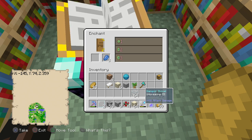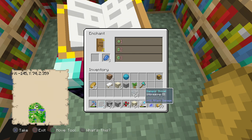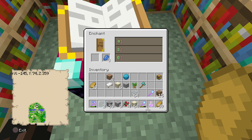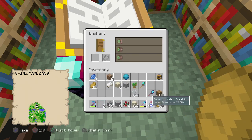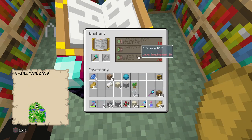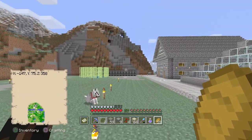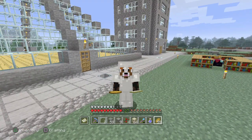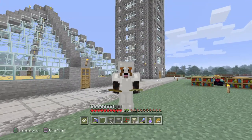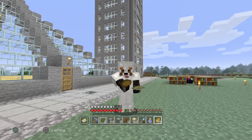So it just gave me efficiency 4! What I'll do is use this pickaxe without the efficiency 4 and then when it's about to break I'll combine these two together - that should do it. What will happen if I do it to an axe? Efficiency 4, wow that's great. But that's about it, so thank you guys so much for watching today's episode. If you are new to the channel please consider subscribing, follow me on Instagram - the link is in the description, the name is Pog Productions. I will see you guys in the next video, bye guys!